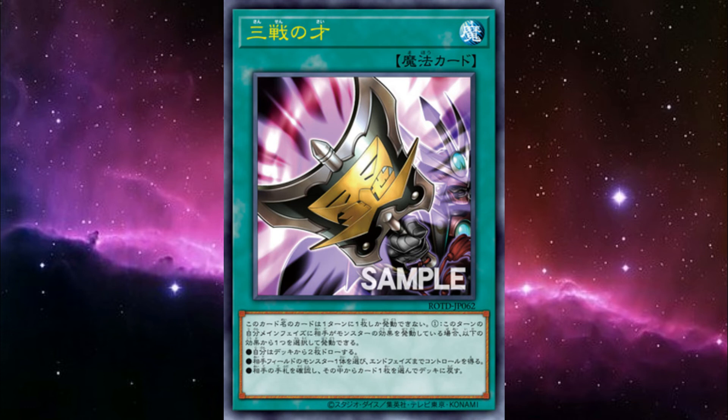If you activate Mind Control, you'll either take a key monster or force negation. But with this new spell, you have to provoke specifically a monster effect before you can activate it, so you're still losing out on something important. But looking at these effects individually does detract from the whole.